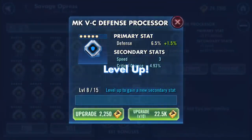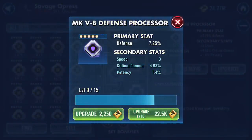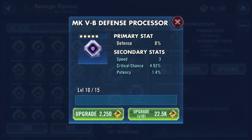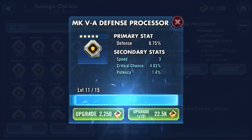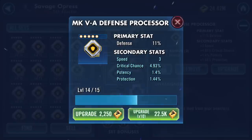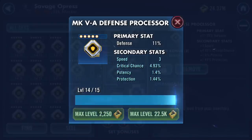We don't get any more speed but we get more critical chance. I've got another defense mod with 6 crit chance and I see 11 crit chance between two mods, as long as they're not the same mod circles. A bit of protection on a defense mod can't be bad. Speed didn't increase there - never mind, crit chance did somewhat.